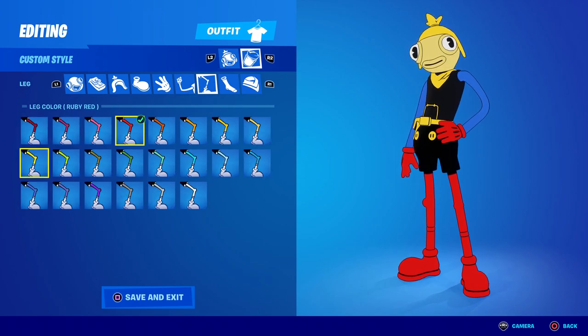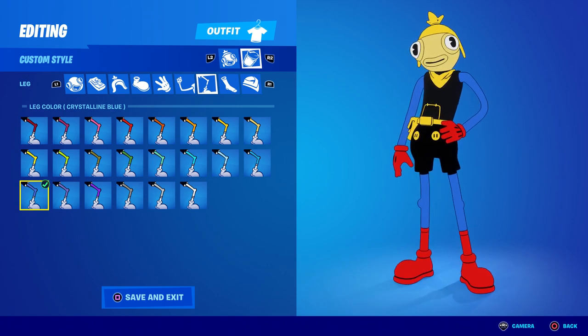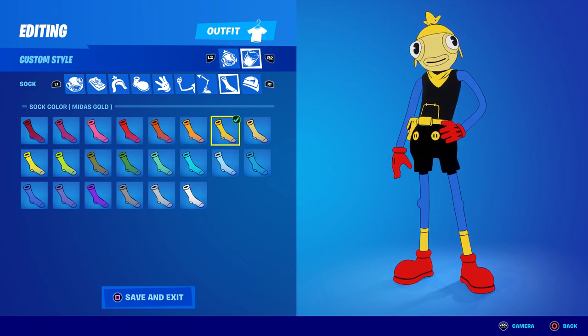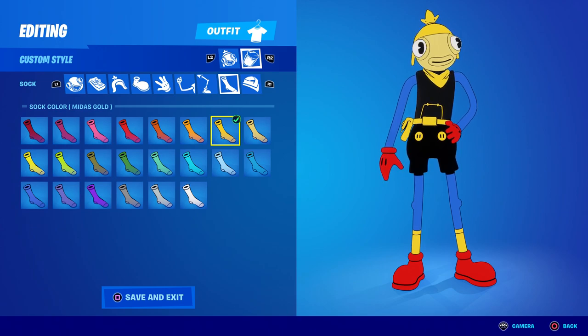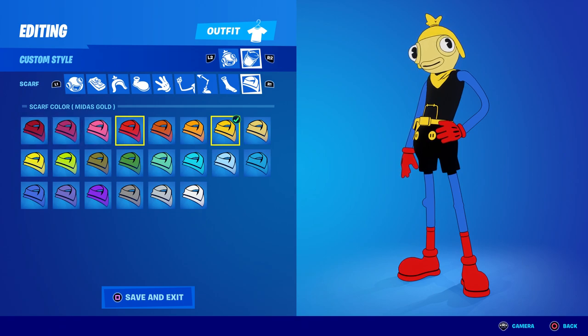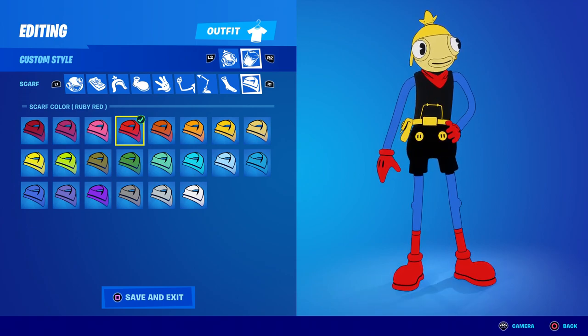Then we choose the leg which is also going to be blue — this style looks really cool and amazing. The socks are going to be Ruby Red, make sure you put Ruby Red. Let's try one option... no, red is much better. Her top body is also Ruby Red. Go ahead and save it.